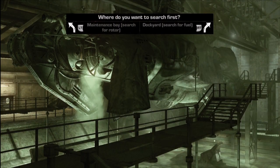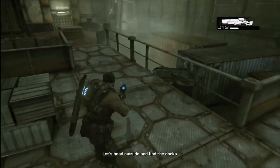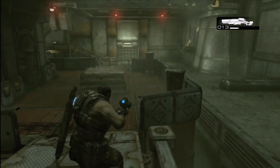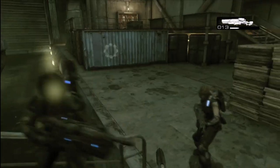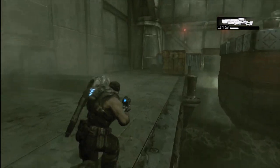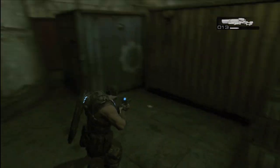Number 12 is located in Act 4, the chapter Bon Voyage. When you get the choice of what you want to search for, you must choose search for fuel — you will actually do both, but make sure you choose search for fuel first. As you encounter the first main area, head up the stairs. You've seen the COG tag sign on the side of the container. Go down the steps toward the main door, but instead head right and backtrack toward that container — around the side of it is COG tag number 12.